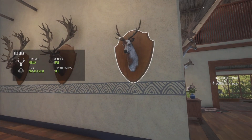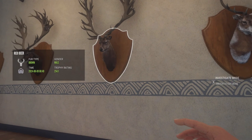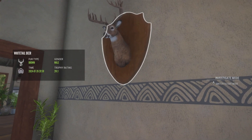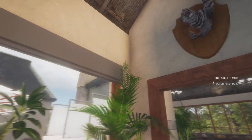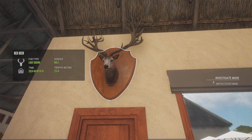Then here we have a piebald red deer, a small rack diamond, another small rack diamond, a white-tail diamond, a max scoring Bengal tiger, and a 50/50 rack diamond red deer.